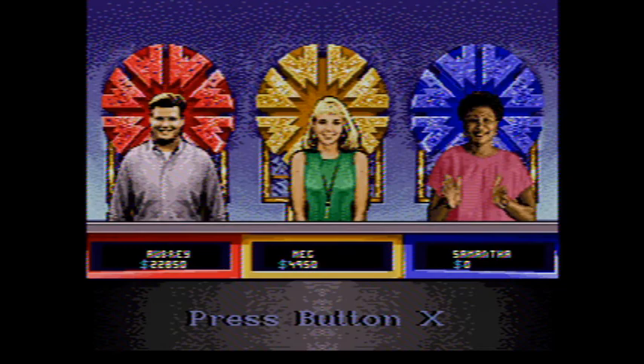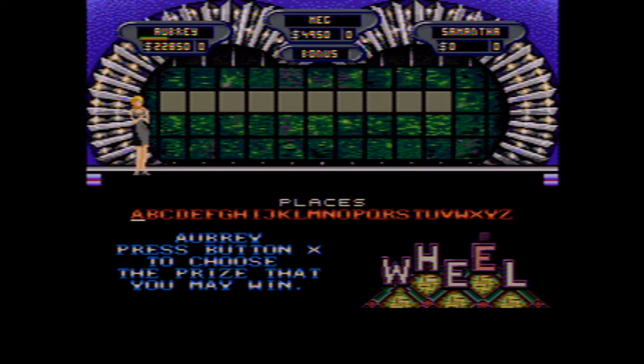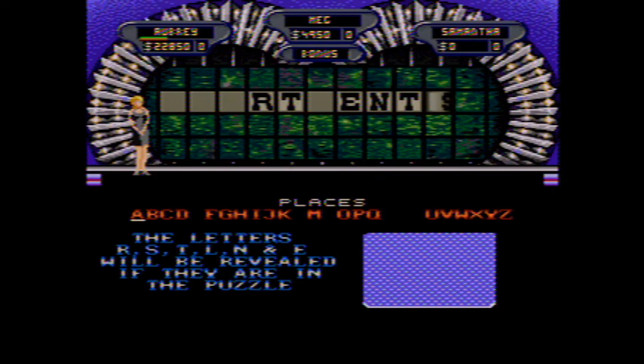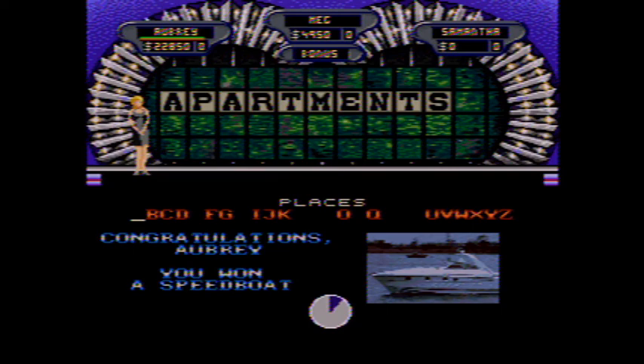There we go — I've won the game with $22,850. Let's play the bonus round. Places will be the category. P, M, H, A — Apartments. We won a speedboat along with $22,850. I know Whammy Incorporated profited some money this game but I do not remember how much — we'll check in just a second.